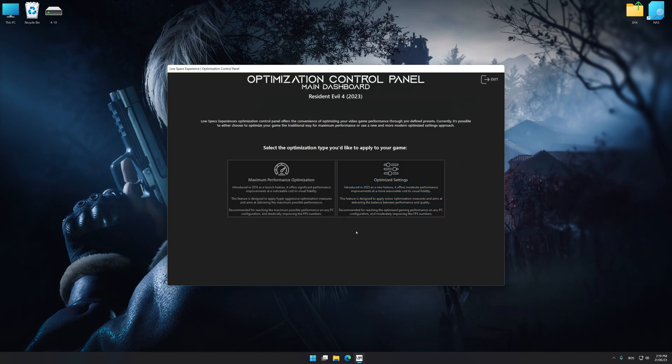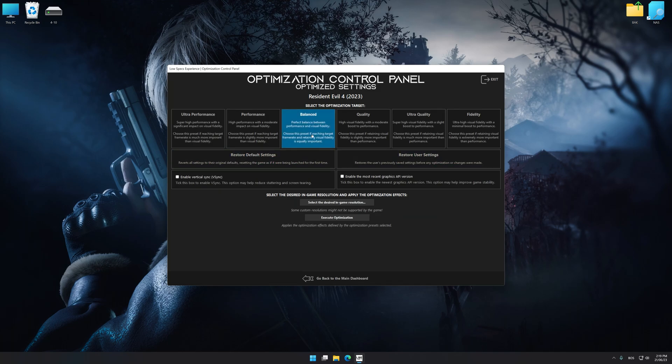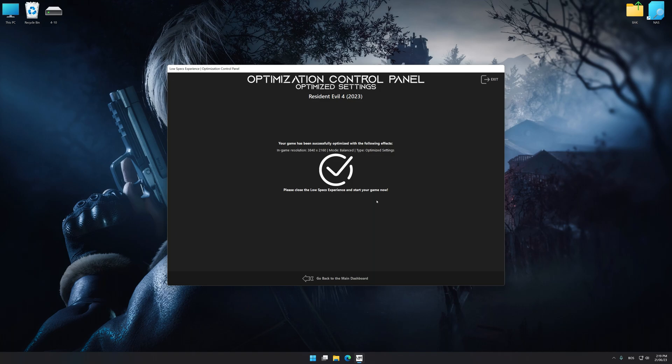Once the optimization control panel has loaded, select the desired optimization presets and the rendering resolution for the game. Feel free to experiment with the optimization presets and the rendering resolution to see what works best for your system. To apply the optimization, press the execute optimization button and then start your game.